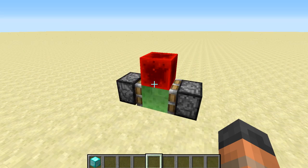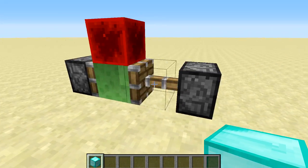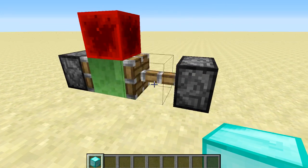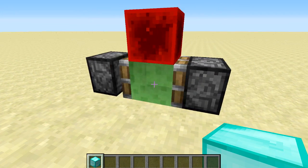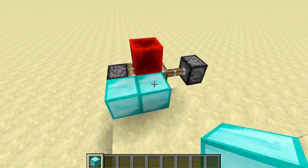When playing around with this new feature I also found a way to duplicate blocks, which is obviously a bug. If you right-click on the side of a moving slime block — it might take a moment to get the timing right — there we go, you can see we have duplicated a block.